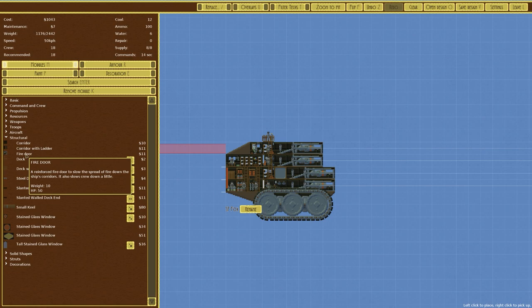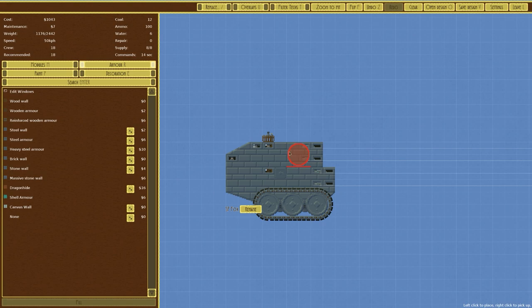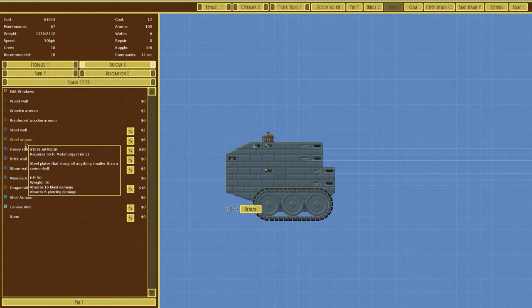Looking at available decorations: fire doors that stop the spread of fire, corridor with ladder, decks, steel decks, stained glass windows — perhaps not stained glass windows. In terms of our armour, we currently have steel armour, which requires metallurgy tier two. Steel plates shrug off anything smaller than a cannonball.